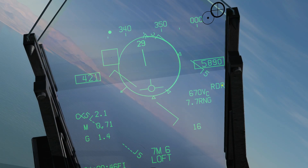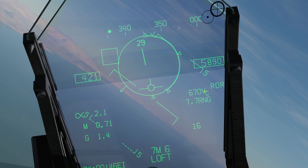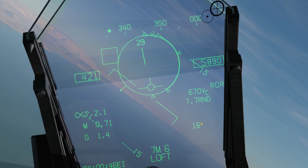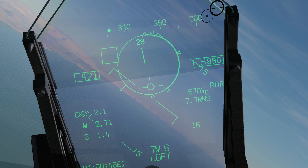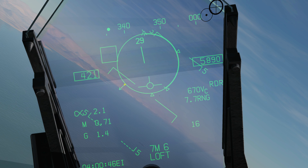RDR tells us we have a radar track. 670VC is our closing velocity in knots. This is the range between myself and the hostile. 16 seconds TOF — time of flight of the missile if I were to fire it now. Inside and outside the ASE circle are several markers of use. This one here is the relative hostile aspect — it's telling us the hostile is heading or flanking left. If it was up top it would be heading away; if it was at the bottom it would be heading towards me. So it's hot and slightly to the left.